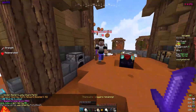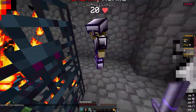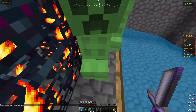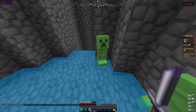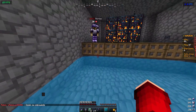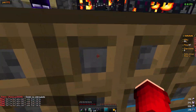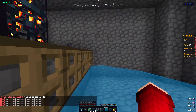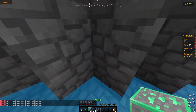For this duplication glitch to work, the server needs to have a plugin that allows players to claim land. You will also need a plugin that allows players to mine spawners with a pickaxe without Silk Touch. I'm not sure which version it is, but I'll leave the server IP in the description so you can find out which plugin it is — just for educational purposes. I don't want you guys to destroy the server.